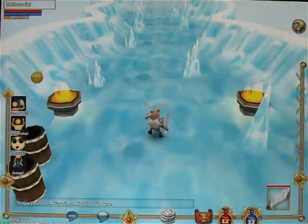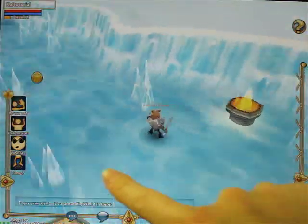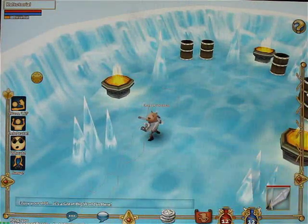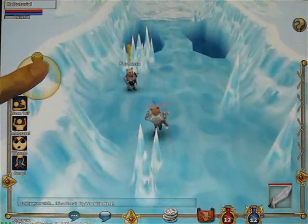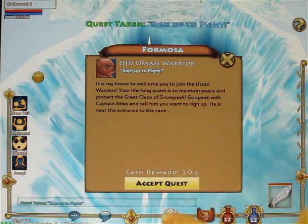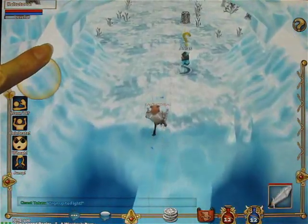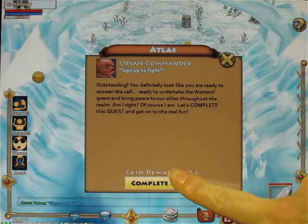You start out in the tutorial area. To move, just tap where you want to go, or use the joystick in the upper left. Swipe left or right to rotate the camera angle. Right away, you're gonna see a character with an exclamation point above them — that means they have a quest for you. Tap him to take the quest. Further on, you'll find a character with a yellow question mark above his head, which means you can tap on him to turn in the quest.